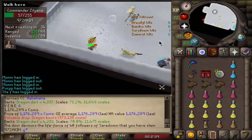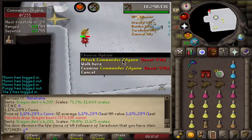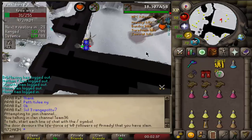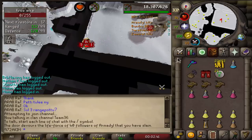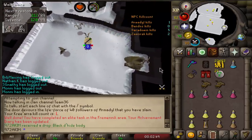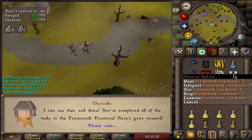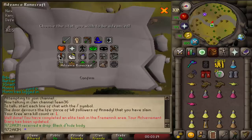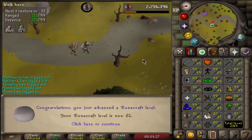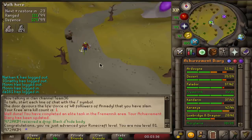I should have done the diary before I went to DKs the first time, but oh well. I'm hitting so many zeros. She's dead — got coins. There we go, completed the elite Fremennik task! Let's get out of here and claim the rewards. First boots, second boots — thank you very much. All the XP goes to Runecrafting. We actually got a level out of that — awesome! Now I can go to DKs and actually make a big profit. Pretty happy that is out of the way.